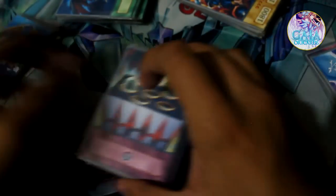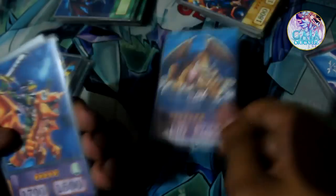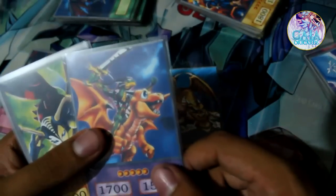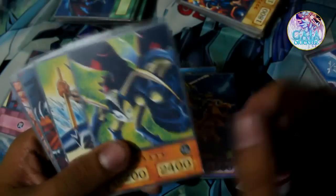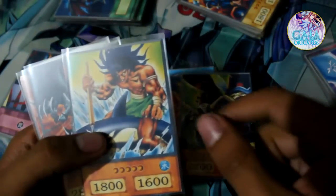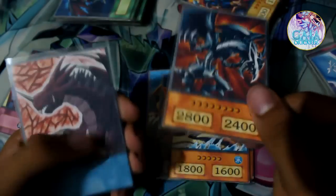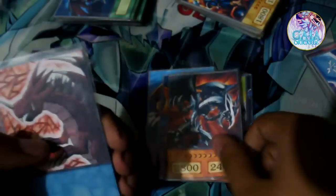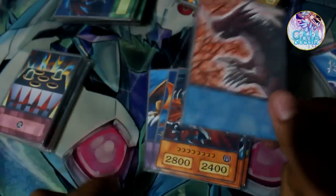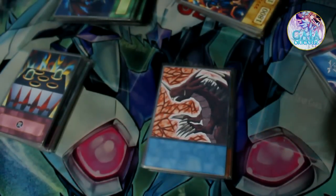That was the main deck. Let's start with the extra deck — only two cards, you know: Thousand Dragon and Alligator's Sword Dragon. I have four more cards for a side deck: Insect Queen, the Legendary Fisherman, Red-Eyes Black Metal Dragon — it can be in the main deck, of course, because we have Metalmorph — and finally the Claw of Hermos. We have in total 56 cards.